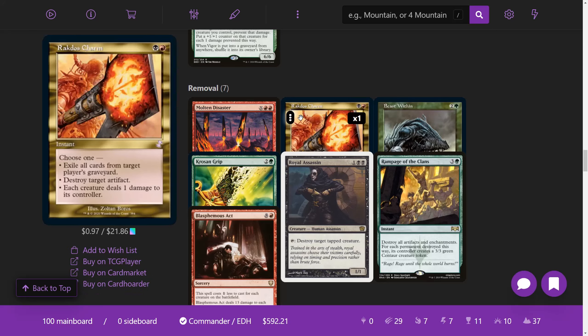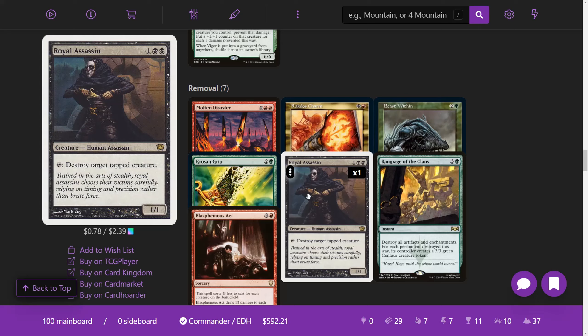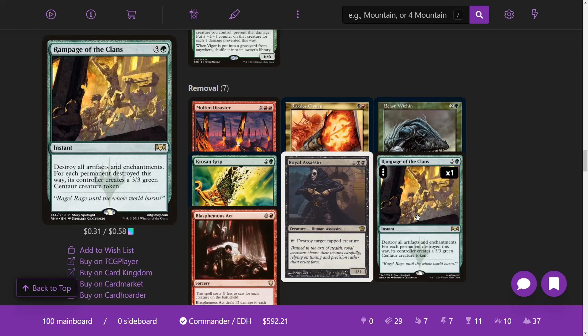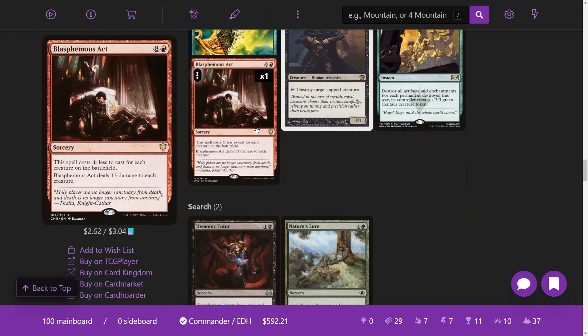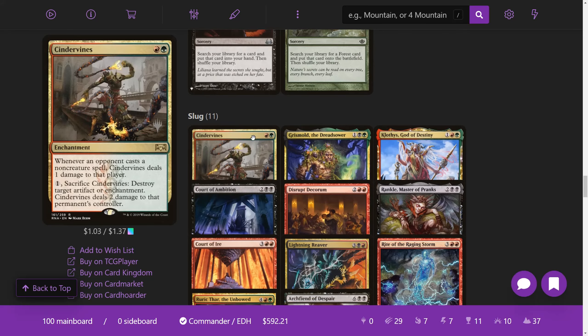We have some removal. Molten Disaster is also kind of a win con — if you pay the kicker cost it gains split second, which is ridiculous, and deals X damage to each creature without flying and each player. We have Rakdos Charm, another really good utility card. I left Beast Within in here, as well as Krosan Grip. Royal Assassin was an addition — you can tap it to destroy target tapped creature, and since a lot of creatures are going to be attacking, this is a must-have. Rampage of the Clans is what I played over Seeds of Innocence: instant speed, destroy artifacts and enchantments, and for each permanent destroyed its controller creates a 3/3 green centaur token — so you're giving them creatures to attack with. We have Blasphemous Act, Demonic Tutor, and Nature's Lore for search.